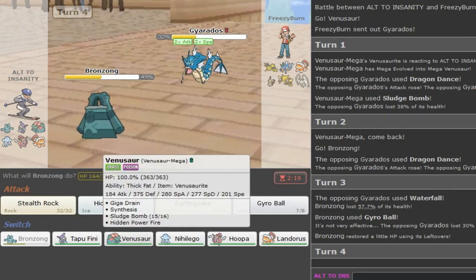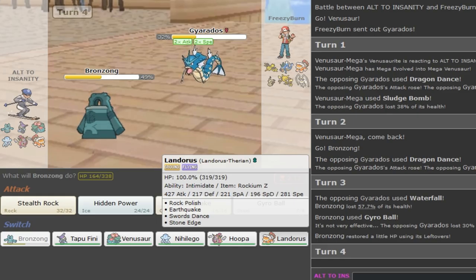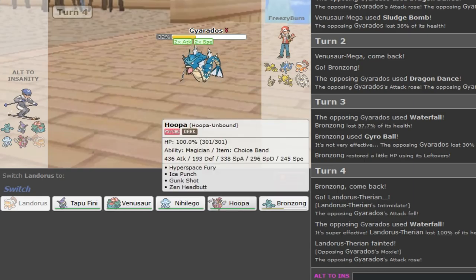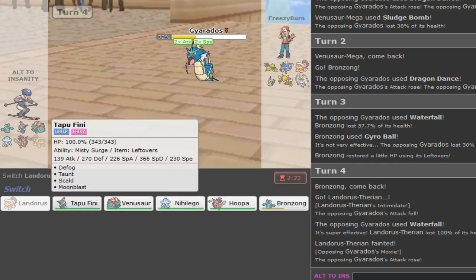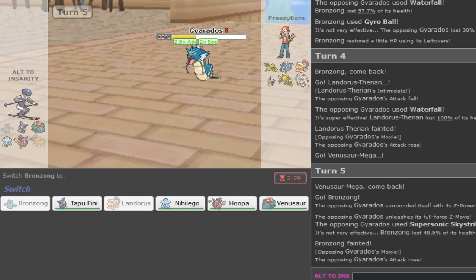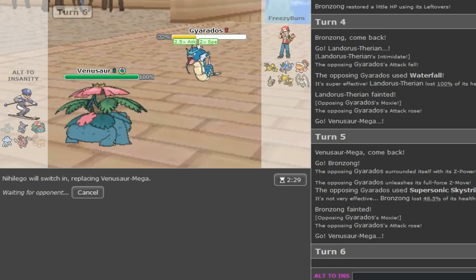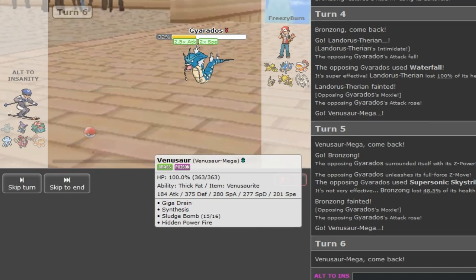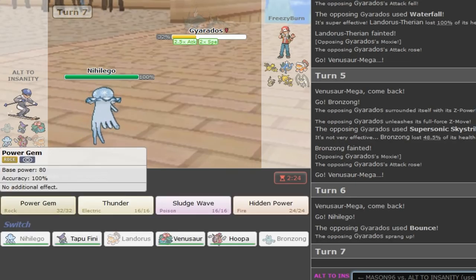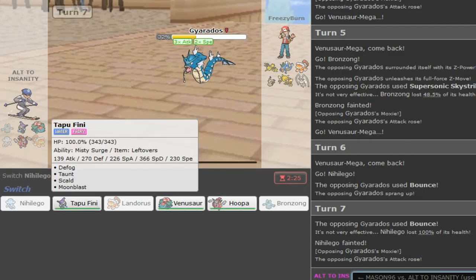I might just get swept by this - yeah this is Z-move the way he's playing it. He sent out Landorus but Gyarados has Moxie which I forgot - that was all for nothing. Getting intimidated was all for nothing. I have to go Venusaur now and then switch out on a Z-move. Set up my Bronzong, then he's gonna get a Moxie boost which is really really bad and he can just go for Bounce. I just lose this too. I can go to Nihilego on a Bounce but Nihilego dies to Bounce. We get steamrolled. I'm on Tilt completely.